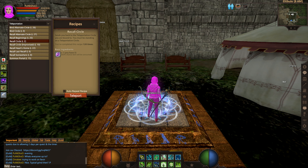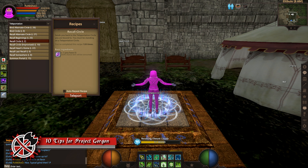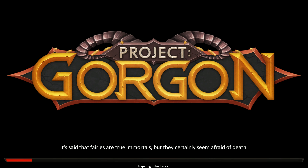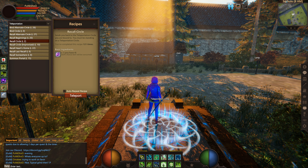Continuing on with getting around the world of Alharth in Project Gorgon, I want to talk a little bit about teleports. Teleports are a means of getting around the world at a very quick and easy pace, however they're a little bit less accessible early on in the game and you have to be at specific teleport pads to use them.